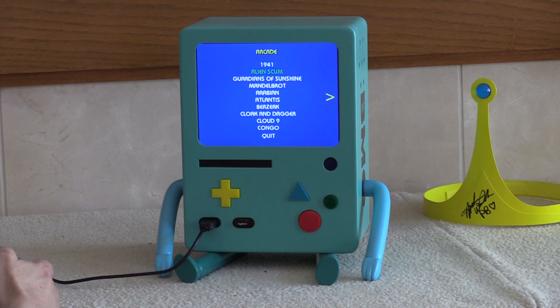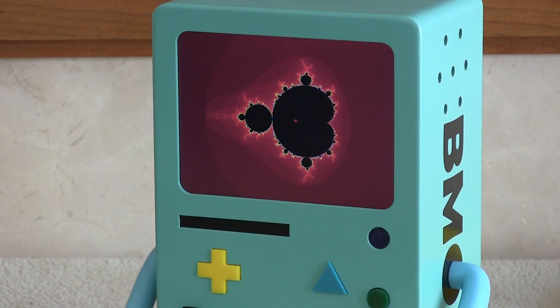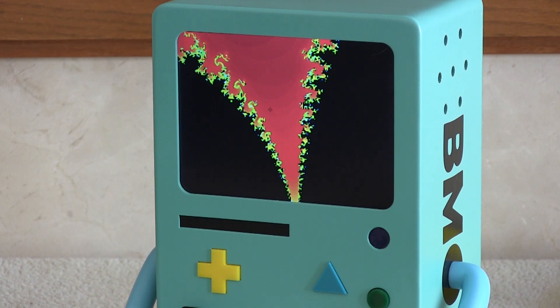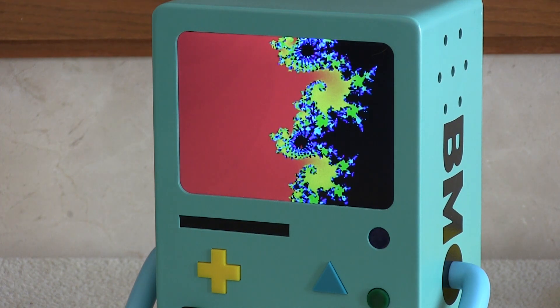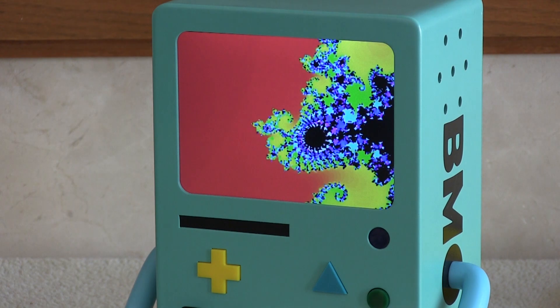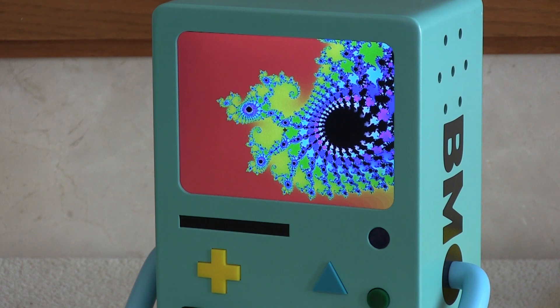The next thing is actually just a Mandelbrot generator because Mandelbrots are cool. You can scroll around with this little cursor here and then zoom on areas of interest. It'll do a rough rendering and then a more detailed rendering once you're done zooming. I believe this is called Seahorse Valley because things start looking like seahorses after a while. Kind of cool.